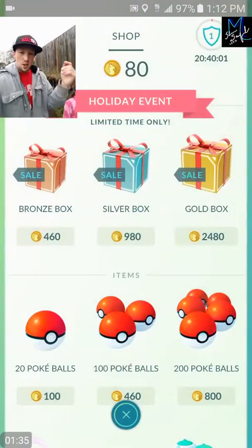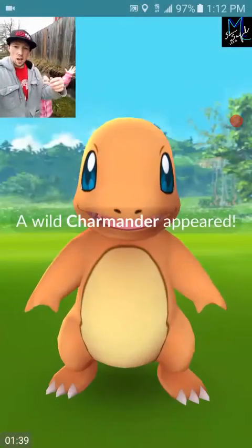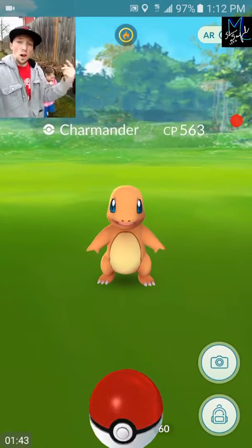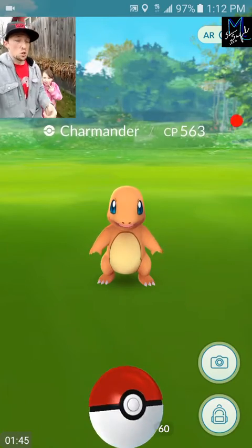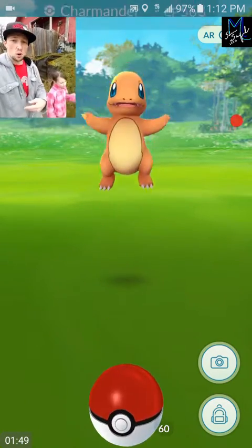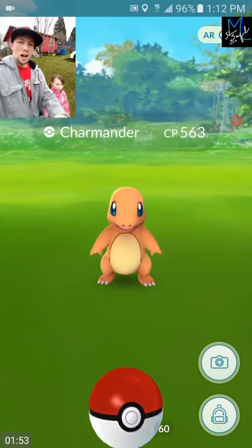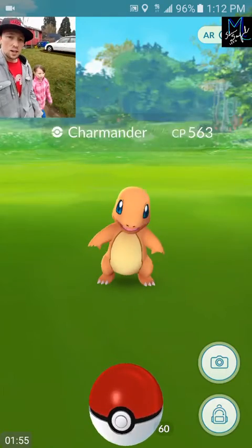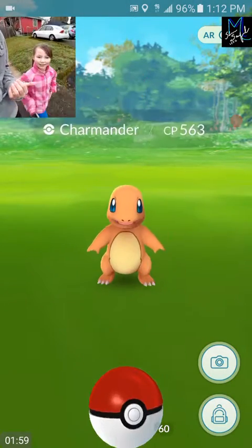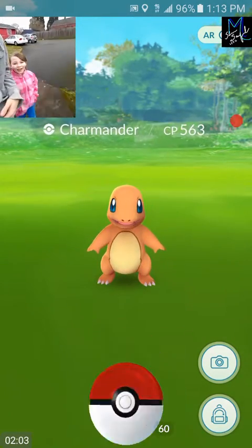As you guys all know, there is a huge increase of the starter full family evolution. So you can get Charmander, Charmeleon, Charizard, Bulbasaur, Ivysaur, Venusaur, Squirtle, Wartortle, and Blastoise - even Raichu. So get out there and catch those Pokemon. It's pretty awesome. You can even get a Dragonite! She caught a Squirtle, Charmander, and Bulbasaur already on her account today - crazy!